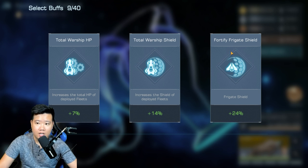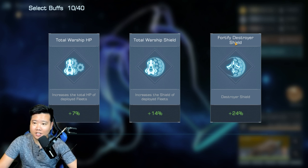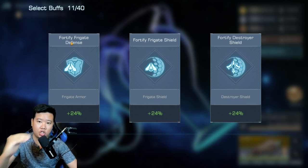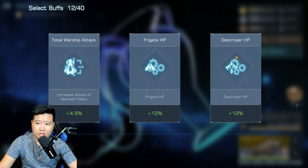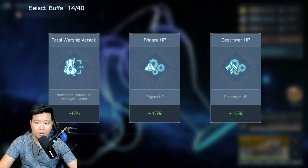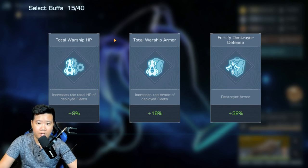Now for the choices: HP or shield — go for HP. Sorry, if there's HP or shield, go for HP. Destroyer shield — we're going for destroyer shield because that's specific and gives a bigger bonus. My tier order is attack, HP, then shield. Destroyer shield is a no-brainer. Destroyer HP — pretty good buff. If it's destroyer-specific only, I will go for the defense. That's the only time I pick a defense buff.